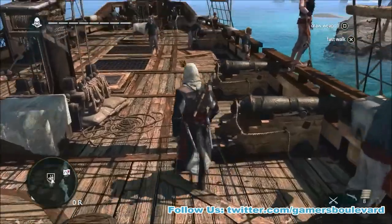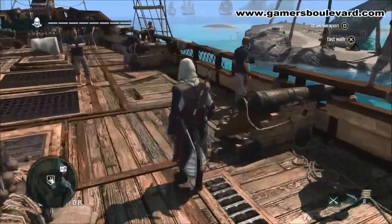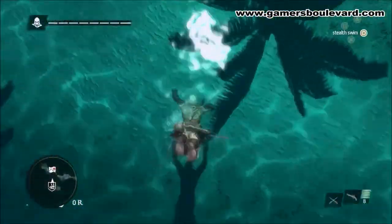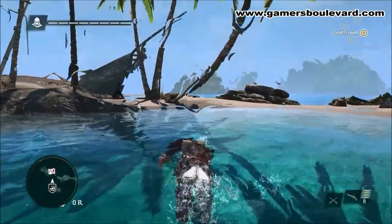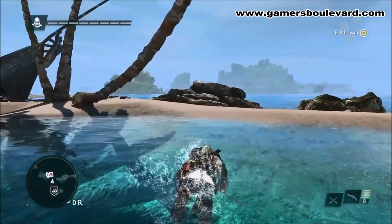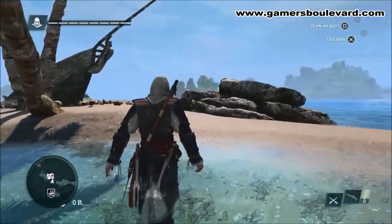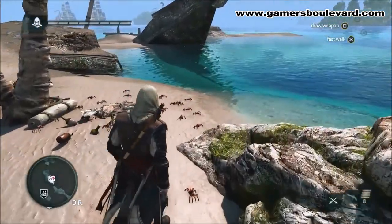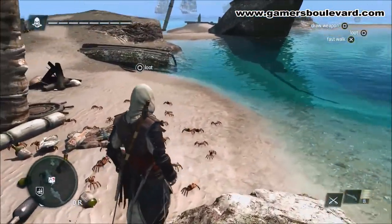At this point we are catching up with Edward in between missions, and we need to head to Havana for an important meeting. With Black Flag, we wanted to bring you an open world unlike anything you've experienced before — our most unique world with massive cities, but also a Caribbean environment filled with exploration potential. The world is filled with a lot of loot, a lot of treasures to find.